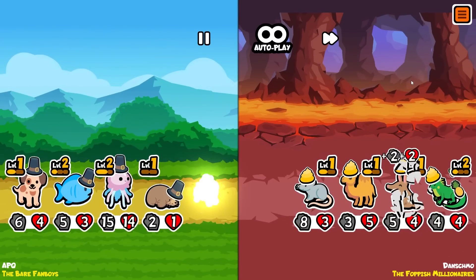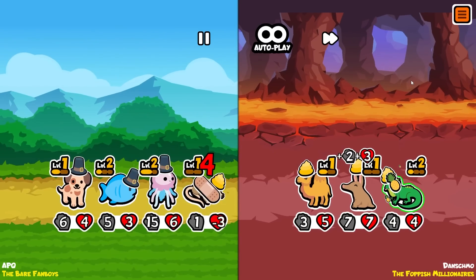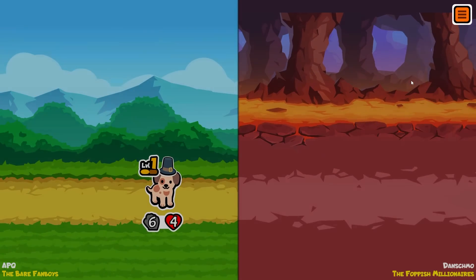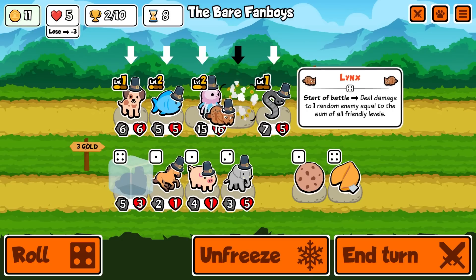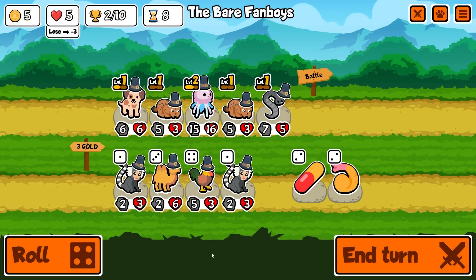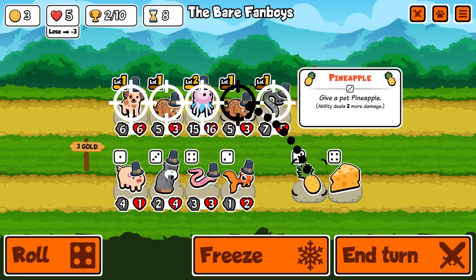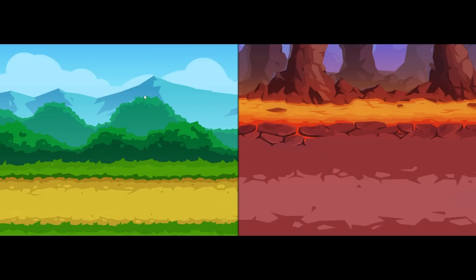We're good - that's two trophies, still on five lives. I'm gonna sell this and buy the lynx. I rerolled - but I've just skipped the camel! I rerolled the camel and I've gone below two gold, so the puppy doesn't get the buff. I'm an idiot.